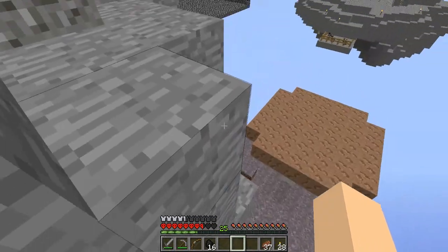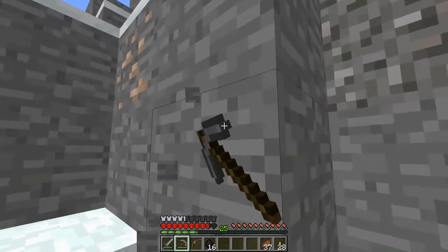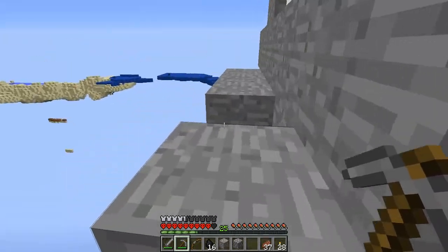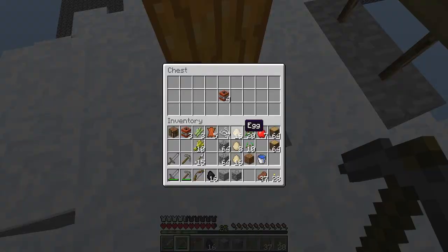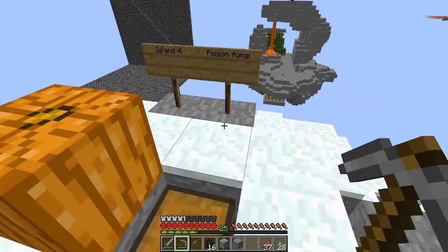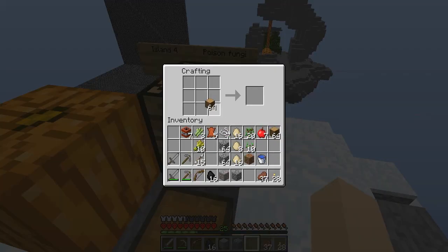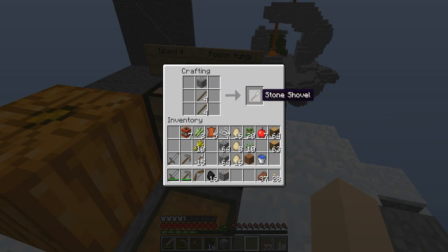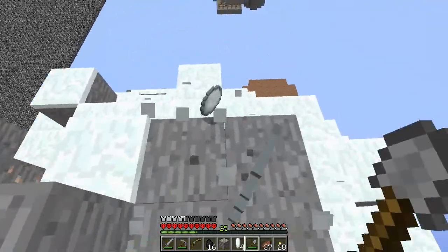Alright, I'm here. Ooh, iron! I'm going to get that right away. While I'm here, I'm actually going to get some snow. Snow is really useful when you're in the end — you can throw it instead of wasting arrows, and you can throw it to destroy the little things that heal the ender dragon. Ooh, nice TNT. I'm going to just grab a little bit of snow. I've got an idea — I'm going to make a snow golem and make basically a snow farm while I'm here and make a couple stacks of snow blocks.